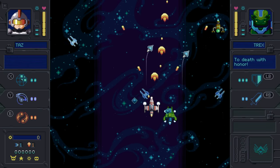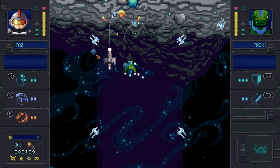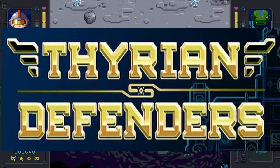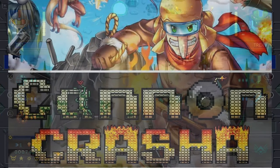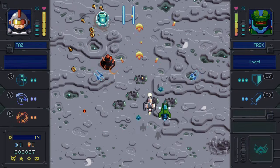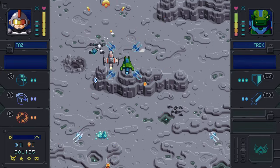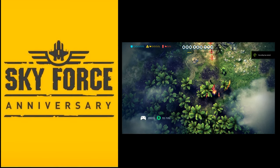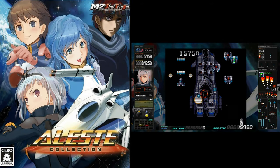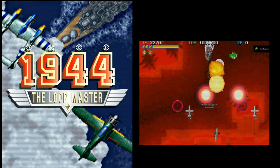Hyper Echelon is a vertical shmup with upgradable options made by Gango, a small indie company also known for Thyria, Hunt for Crooks, Tyrion Defenders, and Cannon Crasher. Hyper Echelon is a mixture of several fantastic shmups, both modern day and classics from the past, such as Sky Force Anniversary, The Aless Collection, and 1944 The Loopmaster.